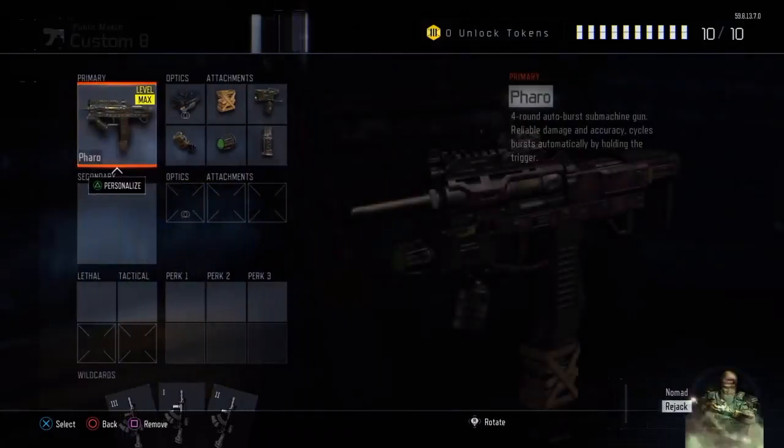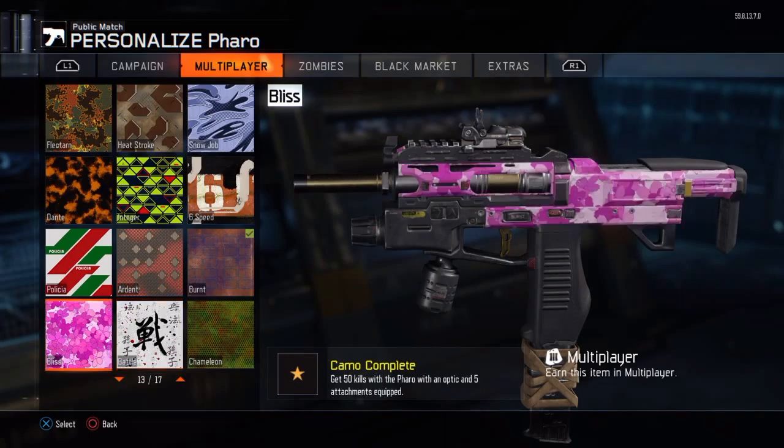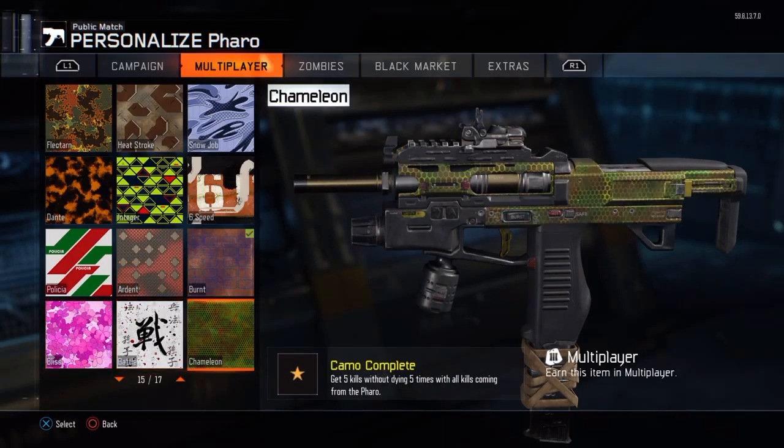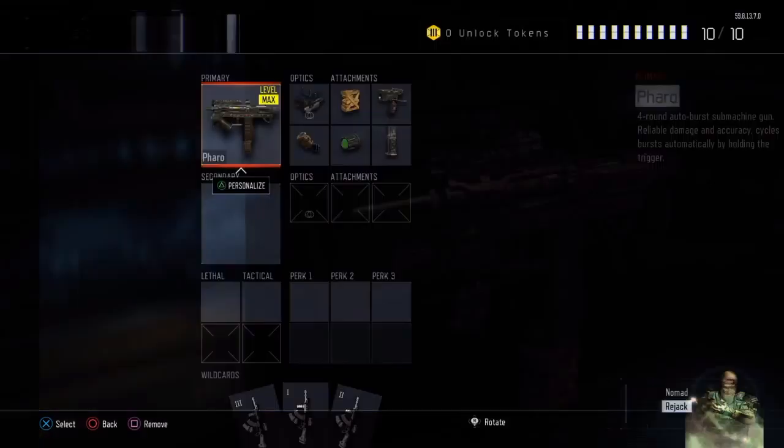I used all those attachments to get the bloodthirsty and the battle camos. For the battle camo I did the same thing because I got those at the same time. For gold and camo, basically you don't need to do anything specific — you just unlock gold automatically once you complete the requirements.